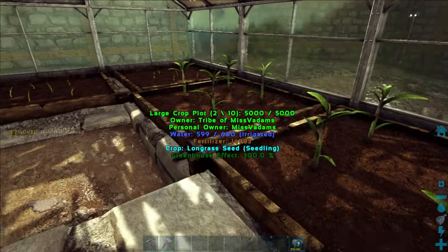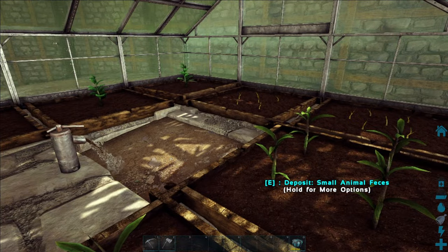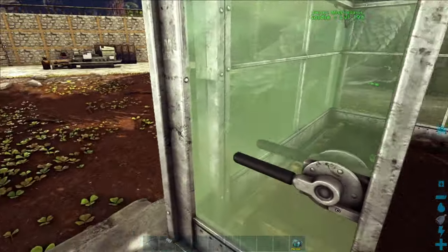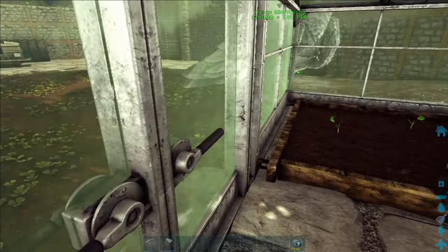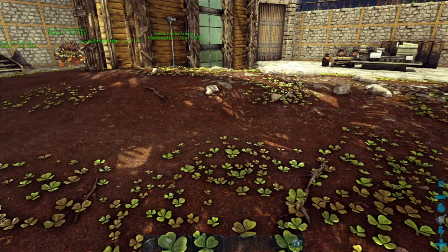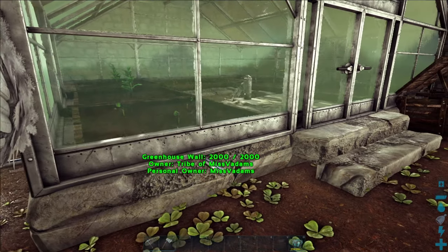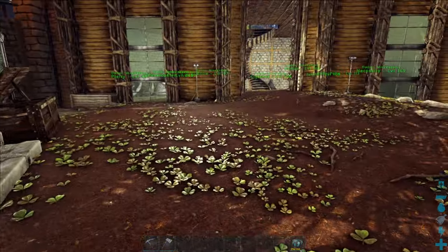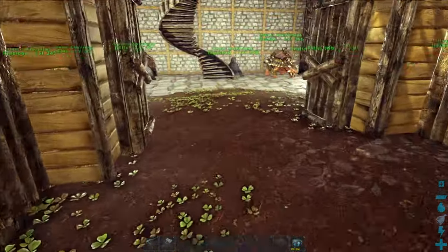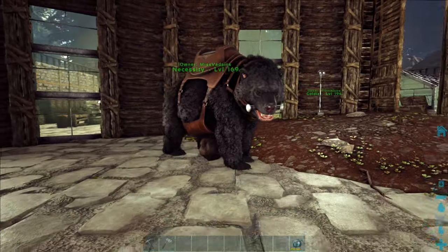As you can see they're all starting to pop up and all we have to do now is just wait. What better thing to do whilst we're waiting than go and tame a bee? We need to tame a bee in order to get a beehive, and honey is another really important component in making kibble.